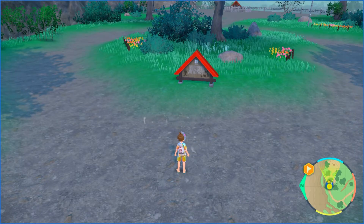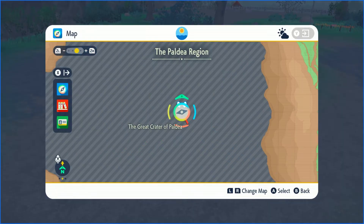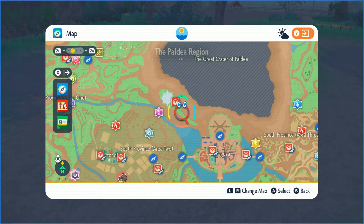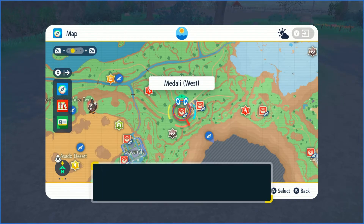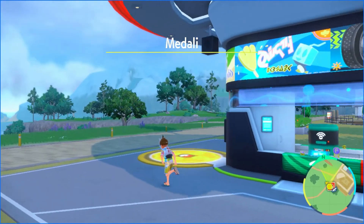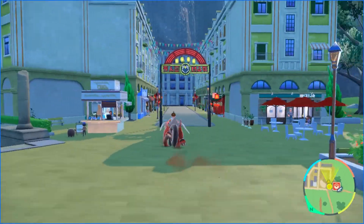There are better ways out there, but this is what I do for breeding purposes. I go to this town on the west side of the main map in Scarlet and Violet, and there's a restaurant there that will give you an increase in Egg Power.